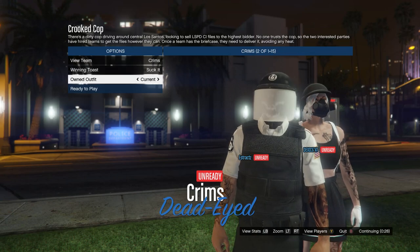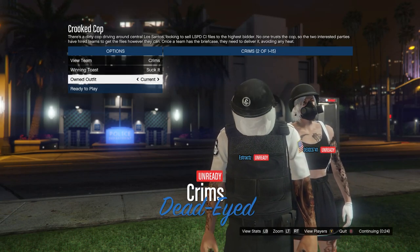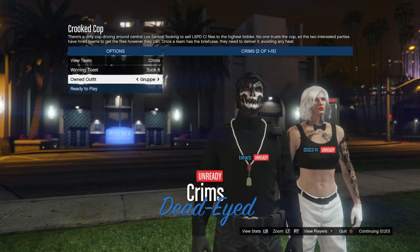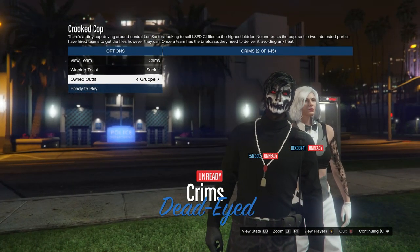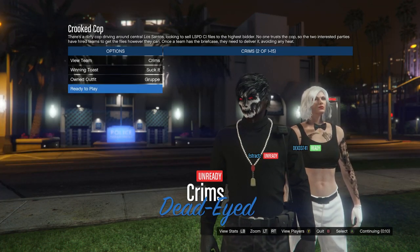When you load in, scroll down to your owned outfits. If you saved your outfit on slot 1, scroll one time to the right; if you saved it on slot 20, scroll one time to the left. After you do that you should see that the Group A belt transferred over to the outfit you saved earlier. Hit ready to play.